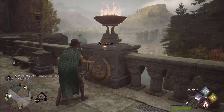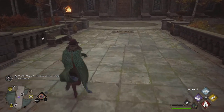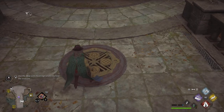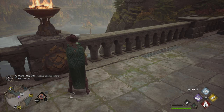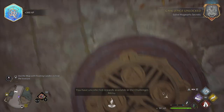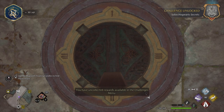Make sure each brazier is lit. Head to the far side of the bridge and look on the floor — you'll be able to see the symbols that are on the braziers and a number next to them. You just need to match up the symbols with the numbers by going over to them and turning them while they're lit.